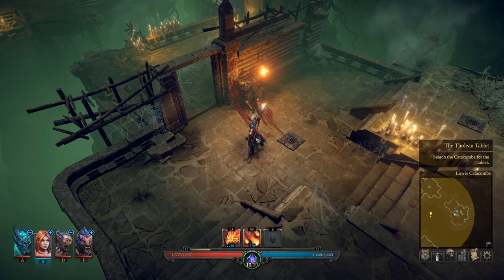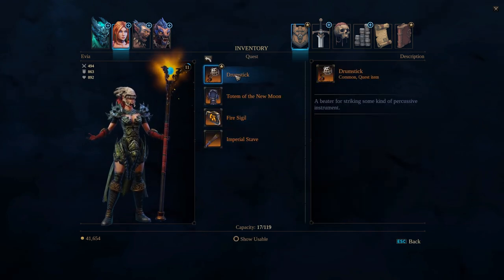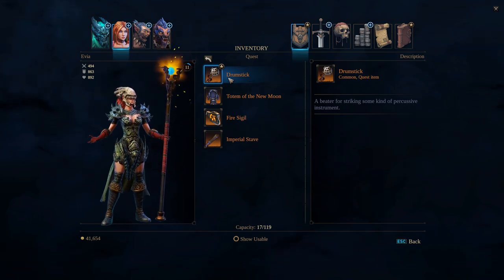The other thing that you get is a drumstick — it's a quest item. This is what they want you to do a fire enchant on. Now, you can't just slap an essence on it or anything like that. You've got to do something special.